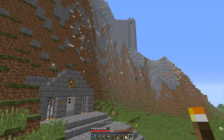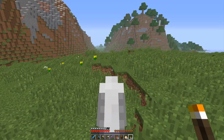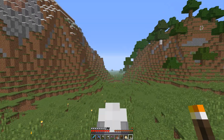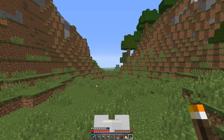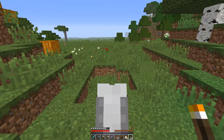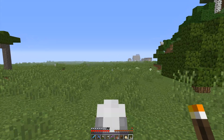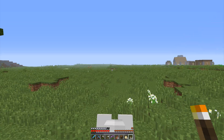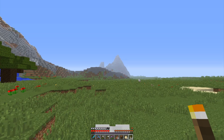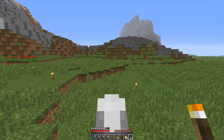This is not far from spawn, actually. There's Chuff's castle up on the hill — it's right below his castle, practically. Right over through this little pass is the first village, the spawn village we found the first night when we started on the server. There's the village right there with the secured villagers for the moment, at least. I don't think we've planned anything for them yet.